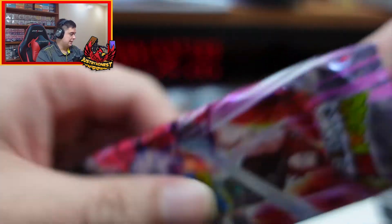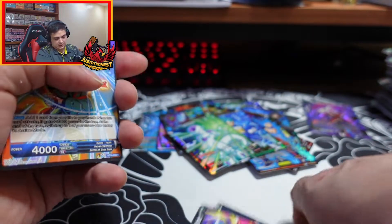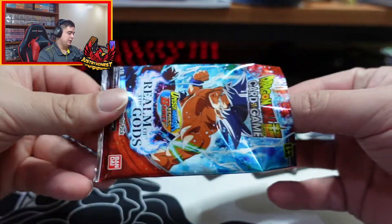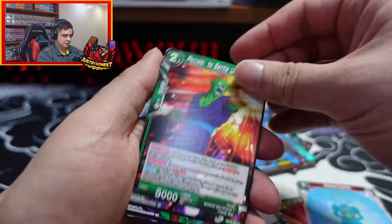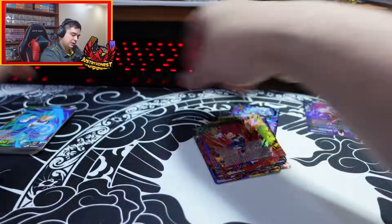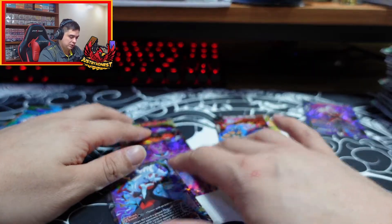Last two packs. Highly doubt there's anything big left, but can't really be picky when you've got a secret there already. Last pack magic and it's the Goku pack - let's see what we get. And that would be it right there. It looks like in this box we got one super rare, one special rare, super rare, super rare. So five super rares, two special rares, and one secret.